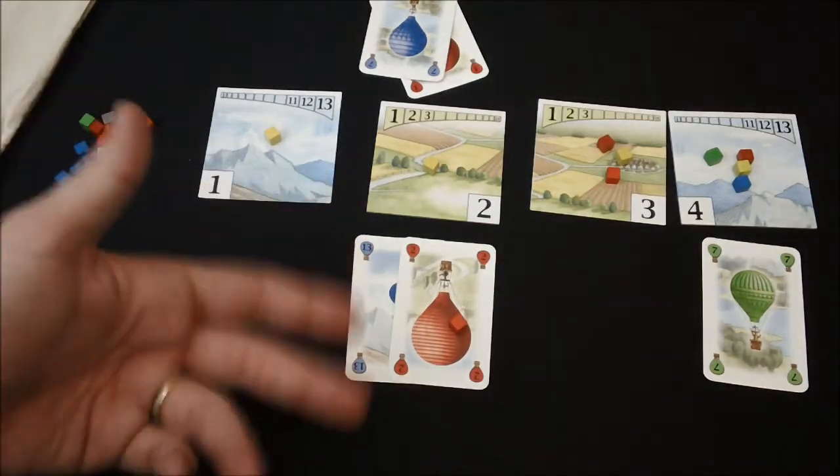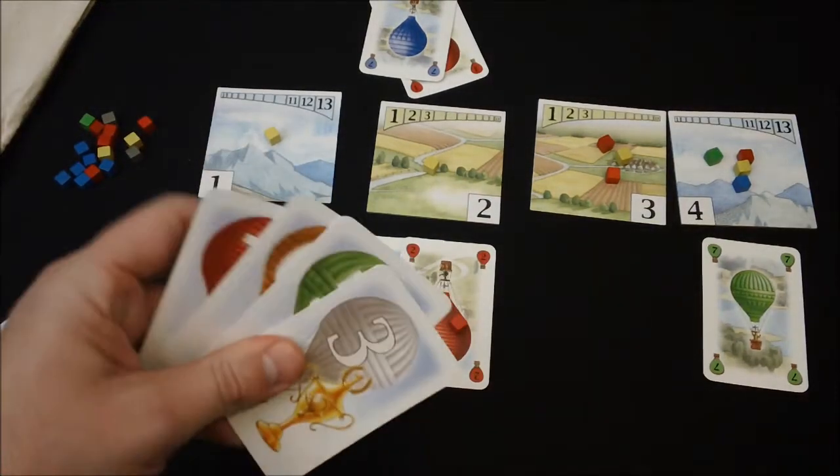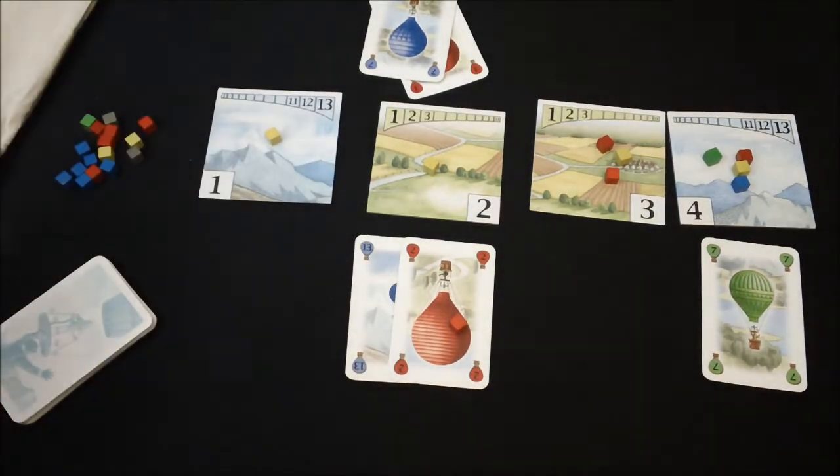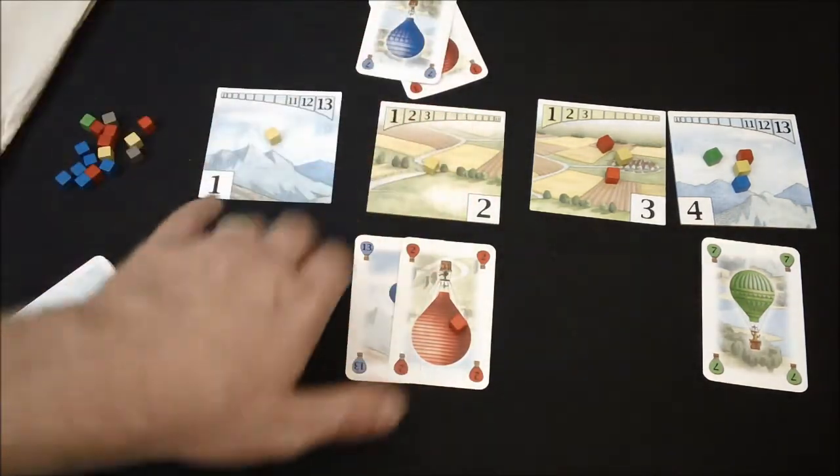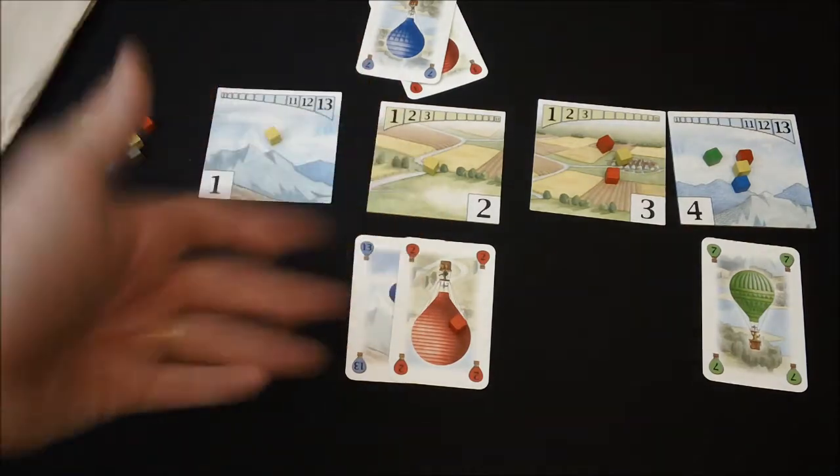So you're just going to keep going and going until somebody wins three of these balloon trophies, and the tiles will keep flipping over and over. You can play cards on your opponent, play on yourself. You play a card and draw a card, and that's it.